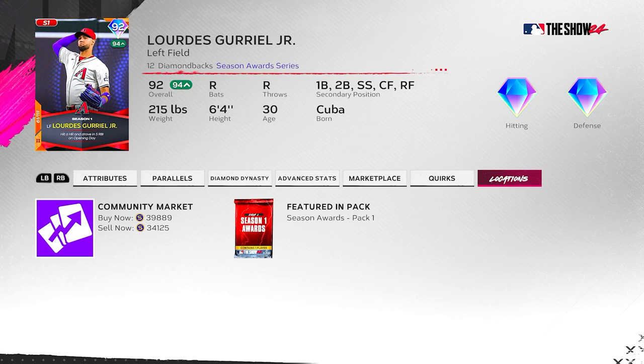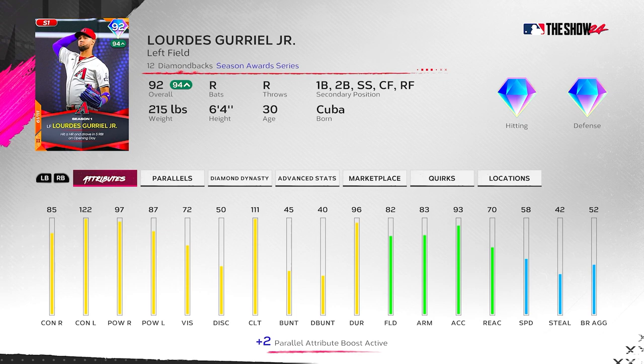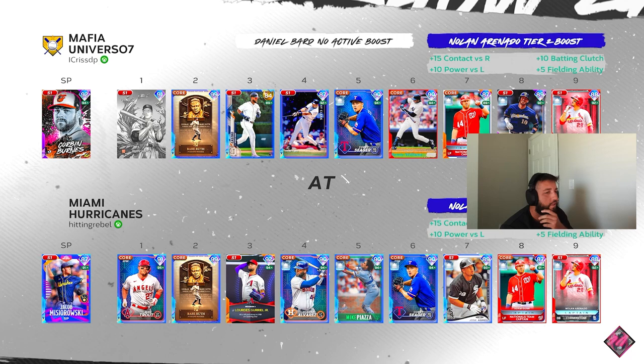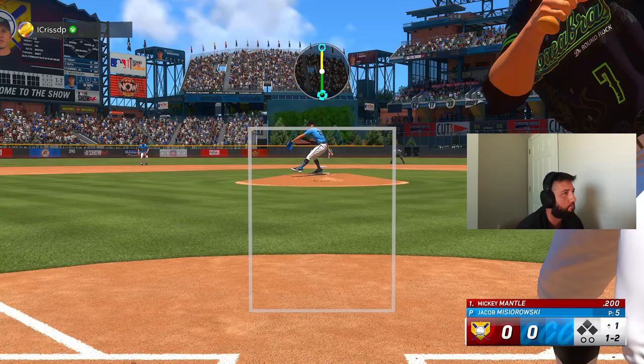Quirks-wise he only has Breaking Ball Hitter, so nothing great there. However, Gurriel has a nice little swing on him, so I'm excited to use him. I'm going to use him at second base and hit him third in the order. Let's get after it! Opponent has Corbin Burns on the bump; we've got Jason Jakowski / Mike Wakowski — let's get after it.